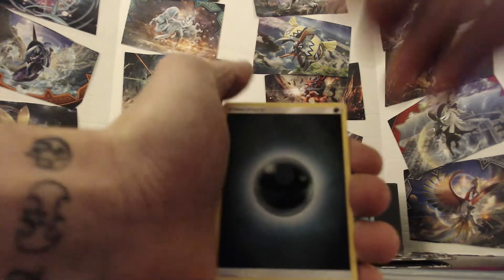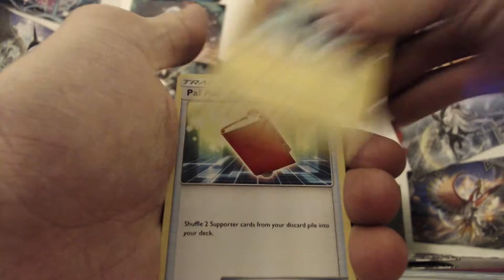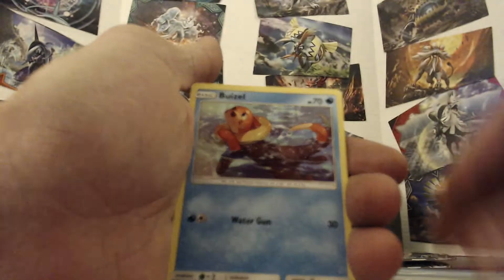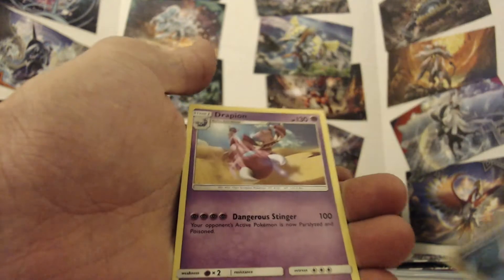Starting with the Lunala pack - we got Darkness, Luxio, Pal Pad, Magneton, Riolu, Buizel, Drifloon, Yanma, Exeggcute, a Reverse Holo Unit Energy, and a Girafarig.